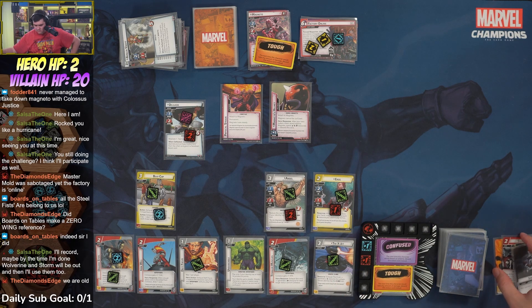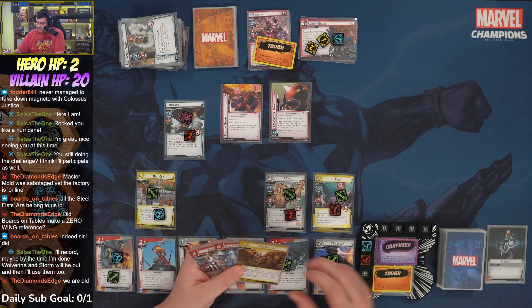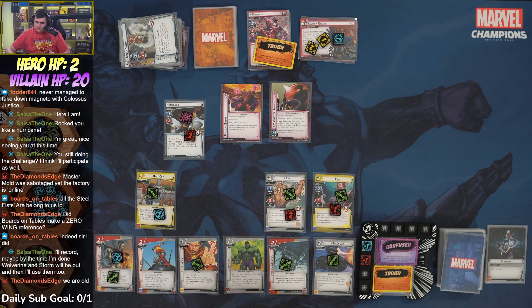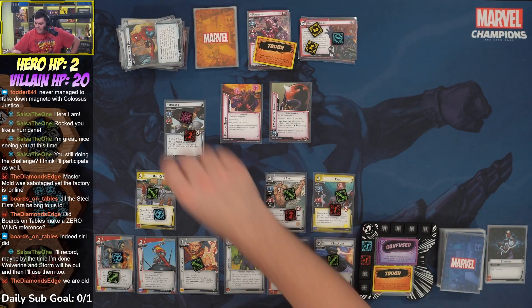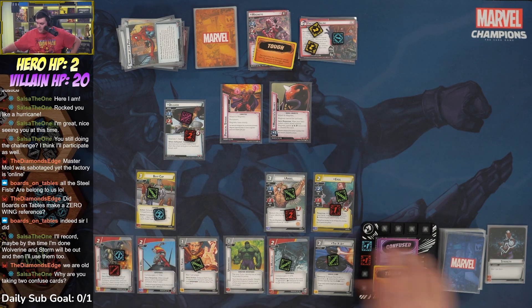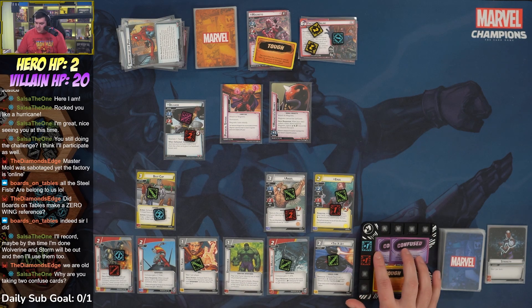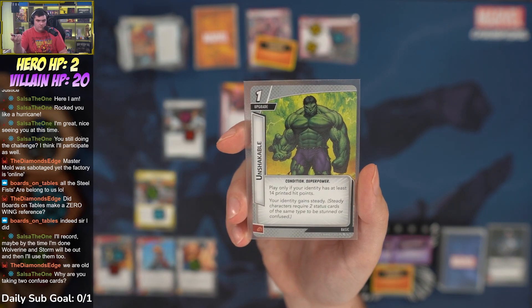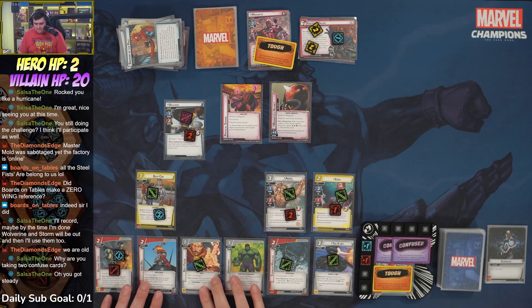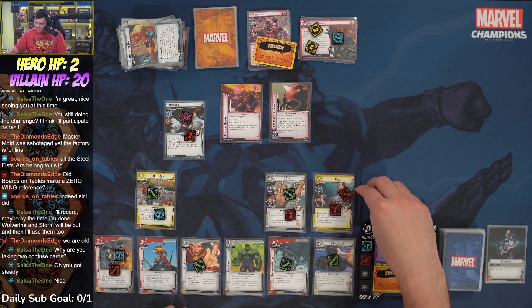We draw Steel Fist, Bulletproof Protector, a Four Justice, and Shadow Cat. We place one on Factory Online. Magneto attacks — plus two boost, taking the tough off. We trigger Organic Steel to replenish the tough and draw into Blindfold. With Steady, we need two confused cards to actually be confused, so one confuse from killing Emilia isn't enough to stop our actions.